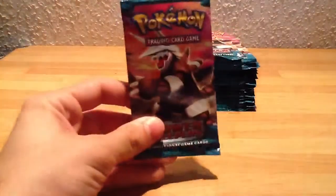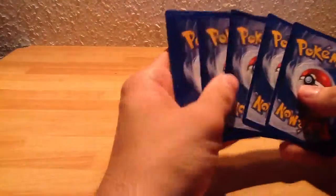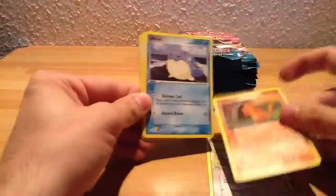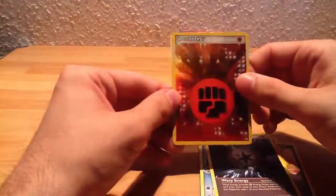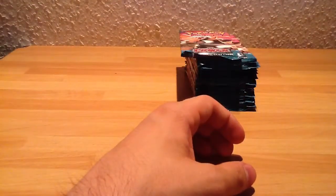On to the second part — the second half of the box. Aggron on the front of the pack. You can notice a little color difference in the two cards; this one is darker. I don't know why that is. Slakoth, Charmander, Spheal, Poochyena, Trapinch, Glalie, Warp Energy, Fighting Energy, and Survivor. A couple of energy reverses, rare energy reverses, in these few packs.